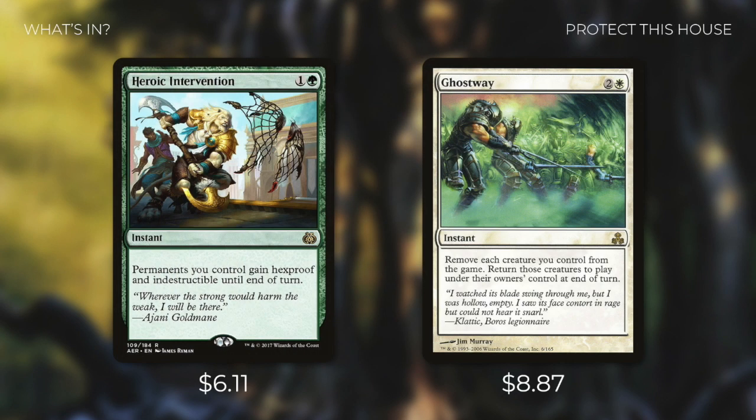Finally, we're going to be upgrading our protection package with Heroic Intervention and Ghostway. Heroic Intervention is an instant that says permanents you control gain hexproof and indestructible until end of turn — a very cheap and effective way to protect everything from targeted removal or wraths. And there's Ghostway, which is basically another Eerie Interlude. It's an instant that exiles each creature you control, then returns those cards to the battlefield at the beginning of the next end step. Like Eerie Interlude, this not only protects our creatures but also draws us a ton of cards when all those defenders come back into play.